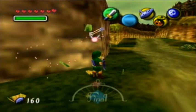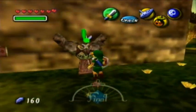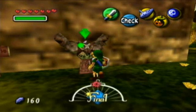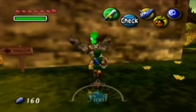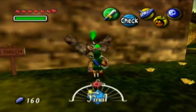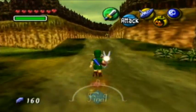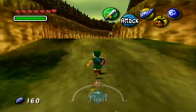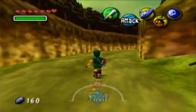I've done everything up to the last thing I did in Part 19 — well, not really the last thing, but the only progressive thing — which was to unlock this owl statue at Milk Road. And now let's just move on with some more progression. As you can see, the path through Romani Ranch is once again clear, and we're gonna go ahead and head on in.